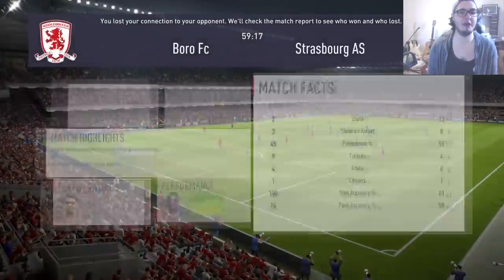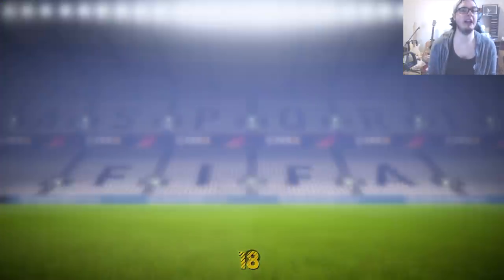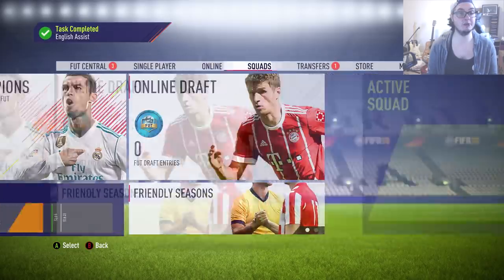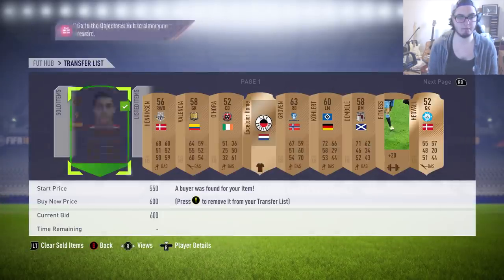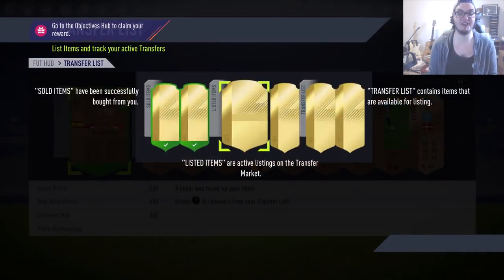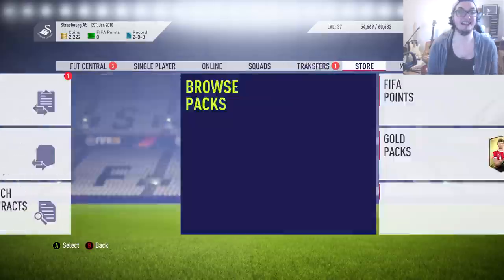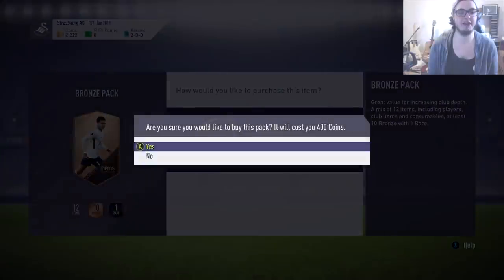We pick up our 1,000 coin bonus again, some extra coins, and we've got something on the transfer list that has sold - just one item, but it's that 600 coin striker. The one that I said would never sell because he's from the second Spanish division. And lo and behold, the one player I say isn't going to go anywhere is the one that sells first. So straight back into some more packs here.